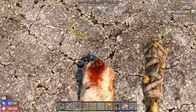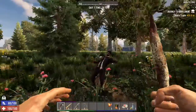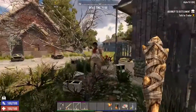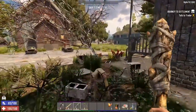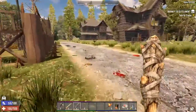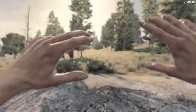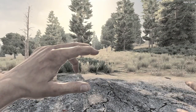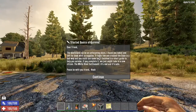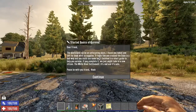A zombie cannot bite you if it doesn't have a head. Old Egg wants to say hello. Good talk, Egg. And hello everyone, Greg Scott Bailey here. Welcome to my YouTube channel and welcome back to another 7 Days to Die series on Alpha 19, now 19.3.